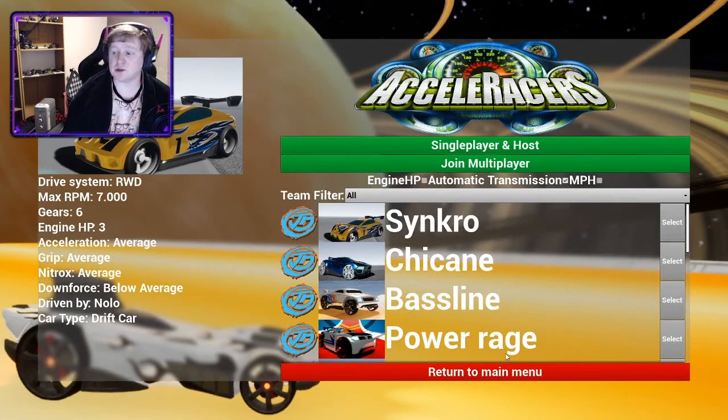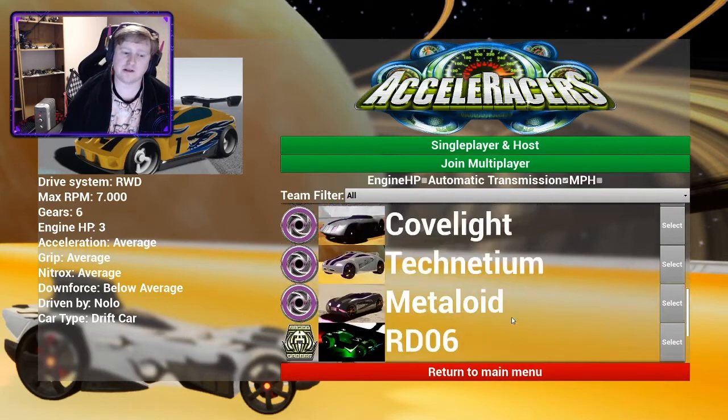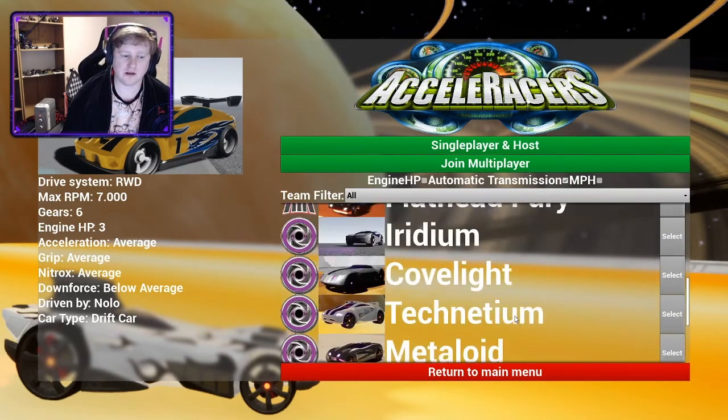Hi guys, welcome back to Cobalt Accelerator's track tutorial. This time we're going to look at the Fog Realm. The reason I'm choosing the Fog Realm is because this is an easy one — anyone could do this. This is the easiest track in the game and you get a car for it, so it'll give you an extra car for your inventory.